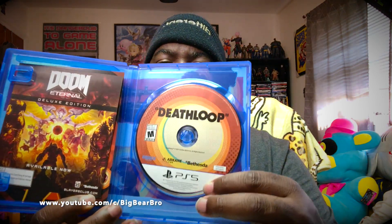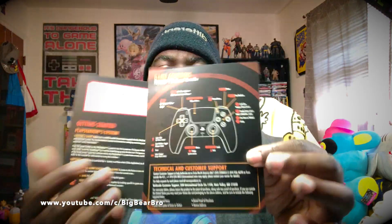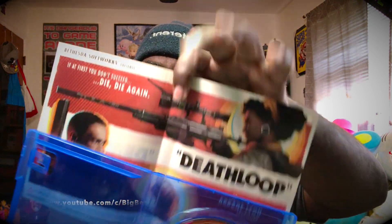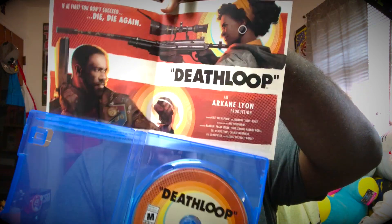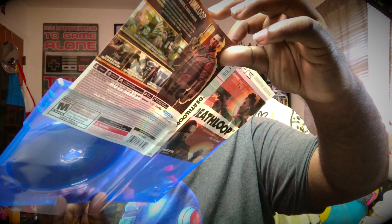Okay, no code in here, but we do have some other goodies. Here is the Deathloop disc with its artwork — looking very, very nice. Then we have a Doom Eternal Deluxe Edition insert — I like that game way better than the first one. Then there are some pamphlets and little guides about everything in the game. The cover art kind of looks like Denzel Washington on the front. It does appear to be a reversible cover.